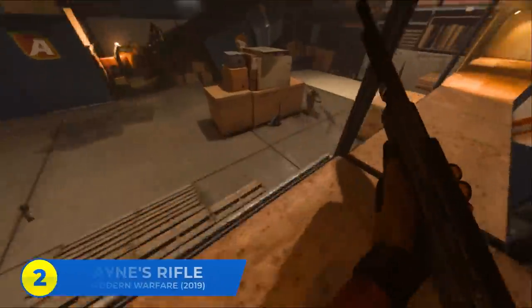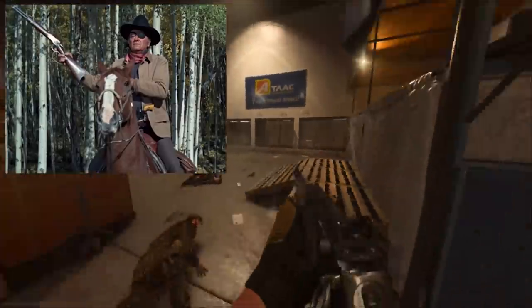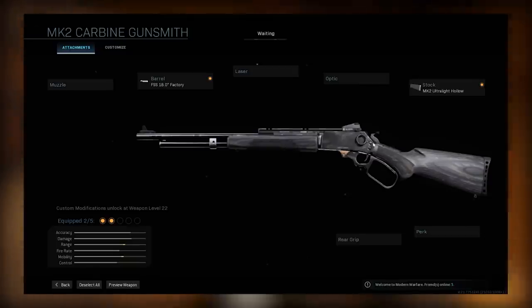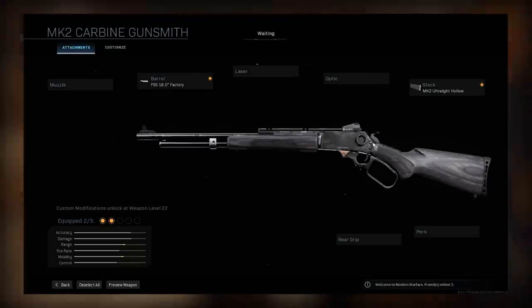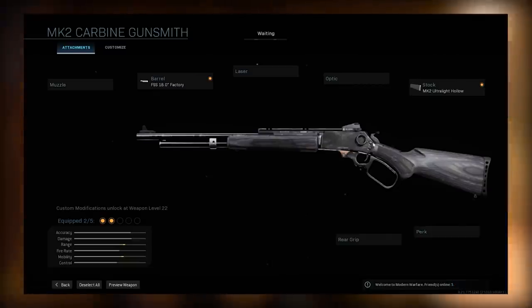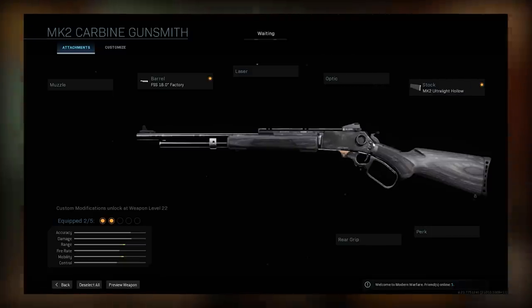At number two, John Wayne's rifle from a whole lot of movies. John Wayne had a handful of rifles he used in iconic Western films, one of them being the Winchester 92. Obviously you can't make it perfectly in Modern Warfare, but you can get close — you start with the MK2 Carbine, then throw on the FSS 18-inch Factory Barrel and the MK2 Ultralight Hollow Stock. It gives you the foundation of an iconic rifle with wiggle room for perks and grips. This build may not look exactly like Duke's rifle, but if you think of it as a modernization of the Winchester 92, it's actually pretty good. It does raise the question — would you guys want to see a Wild West Call of Duty game ever in the future?